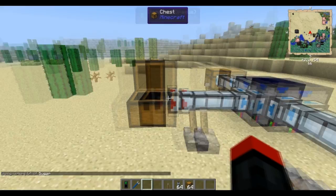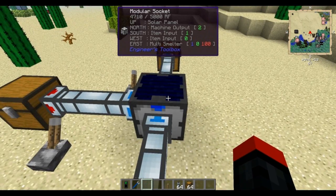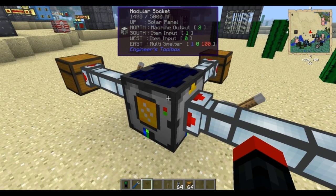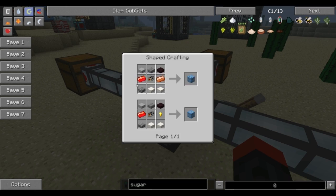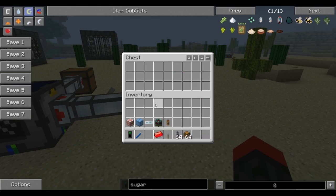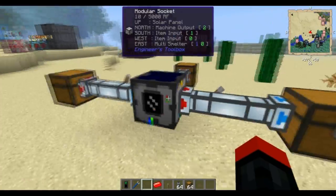Turn these on. You'll see the items go away and the machine, once it gets them, will start doing something. You can see the RF is going down, and the multi smelter — if you come over to the side — is just going crazy. What it's doing is creating sweet redstone ingots. And there you go — now we've got sweet redstone ingots! That's the only way to get them, and that's how you make them with this Engineer's Toolbox setup. Because he has a solar panel, he'll power himself — it's pretty much the simplest way to go about doing that.